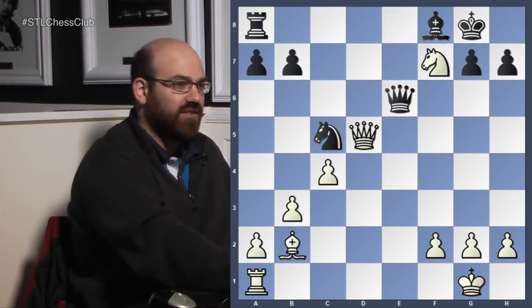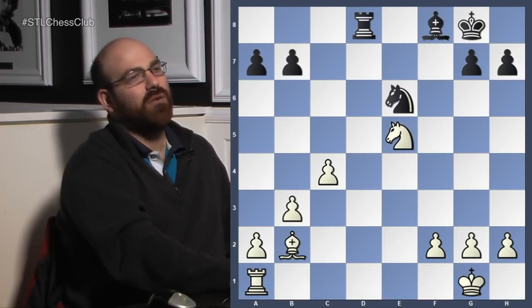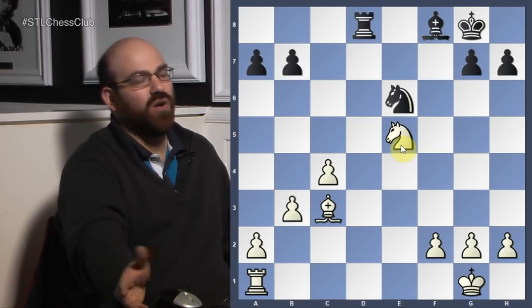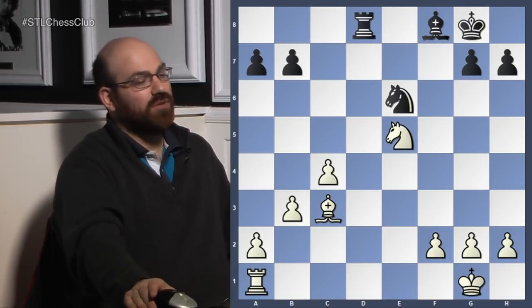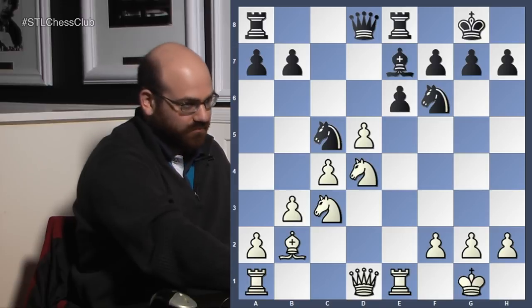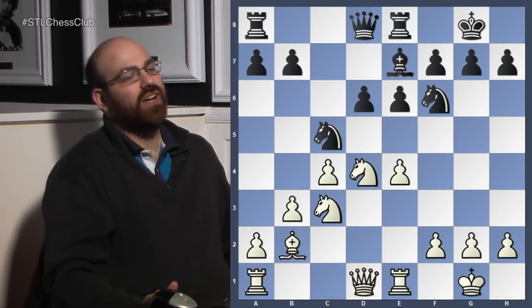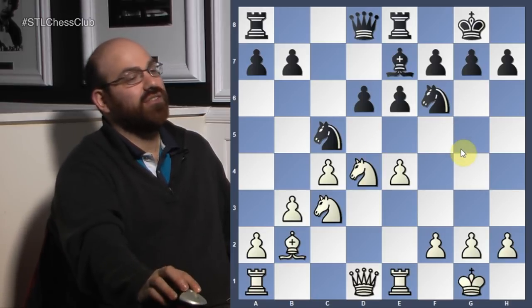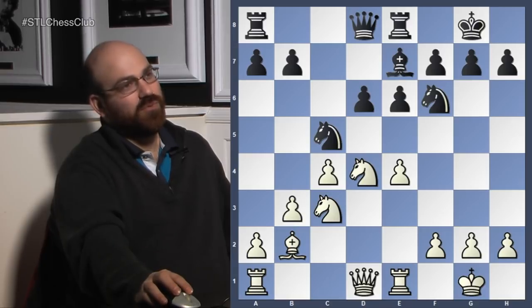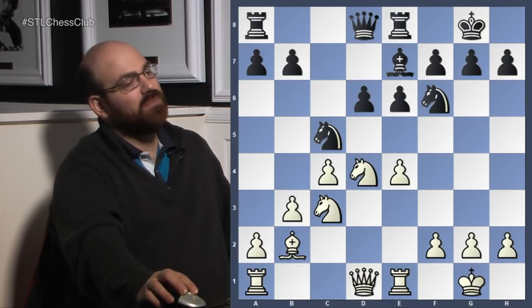So black played Qe6, white snagged the pawn, and that was up two pawns. You do have open files, but in general two pawns more than compensates for an open file. White just played on and eventually won pretty simply. The basic lesson is: when you think you're about to solve all your problems, take a second glance. Even if you lose five minutes double-checking, those five minutes won't cost you much. But if you allow an initiative or some tactics, you could really regret that push. Beware situations like this, especially if your opponent's pieces are springing into action.